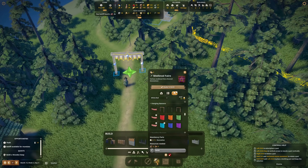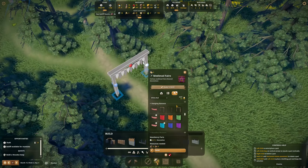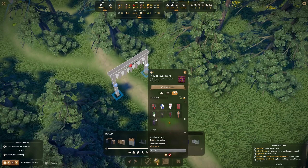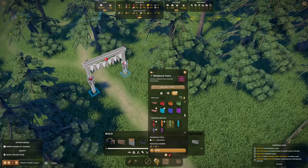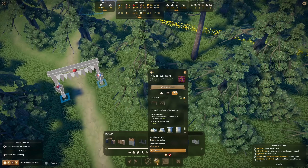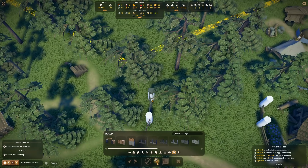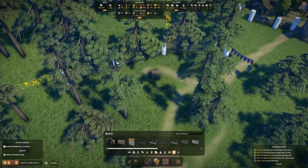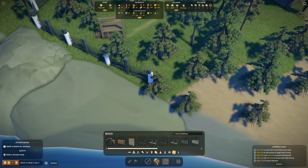We can add banners on top to beautify the entrance. I'd like to have them on both sides. We can also add shields right next to it — some proper-looking shields on each side marking the entrance to our medieval fair. Then we have the gate. Unfortunately we only have one type of gate, so I'll place a normal gate right next to that, surrounding the whole medieval fair.